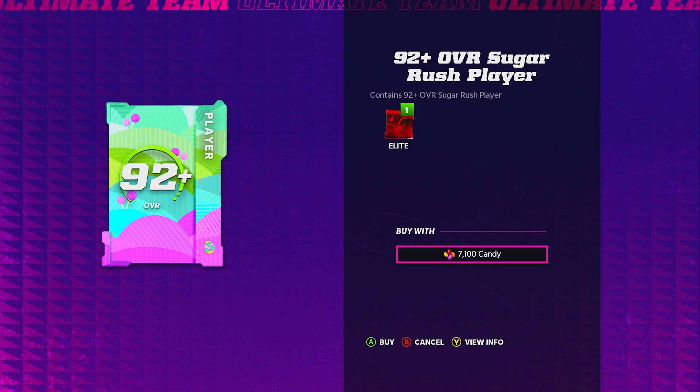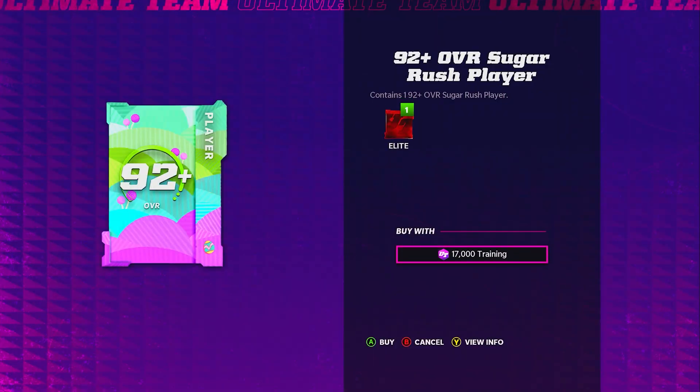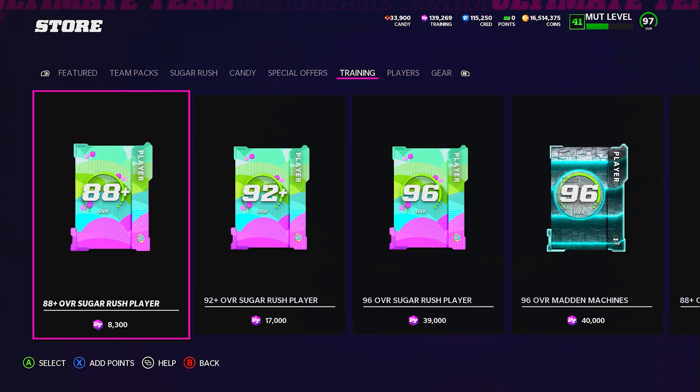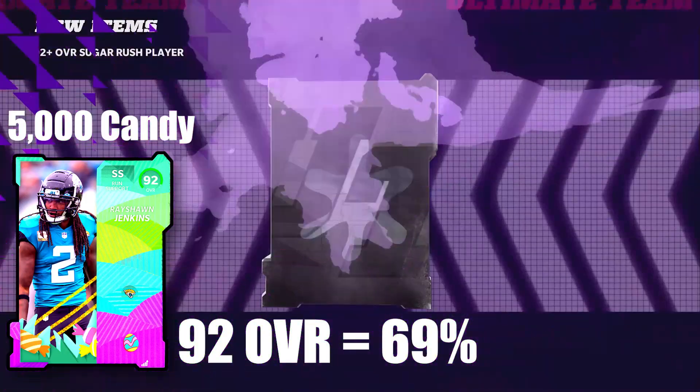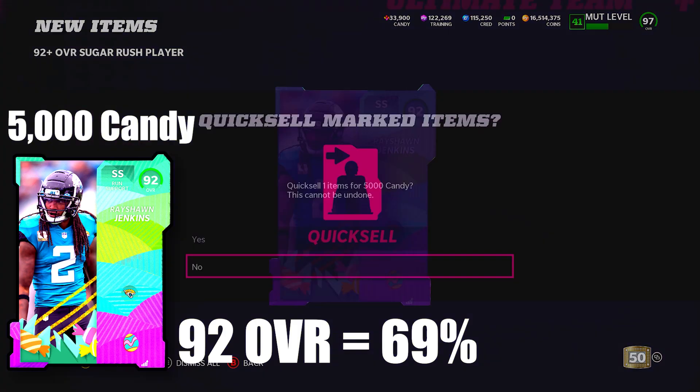Moving on now to the 92 plus reroll. You have two options: 7,100 candy or 17,000 training. The ratio on the 92 plus — the training to candy ratio is worse than the 88 plus. It's like 2.4 compared to 2.1, which is the 88 plus. Hopping right into it — you can only pull four overalls, three being those worth candy. The 92 overall quick sells for 5,000 candy, so you are going to be losing 2,100 candy if you pull a 92 overall.